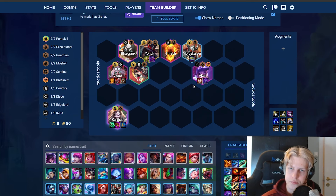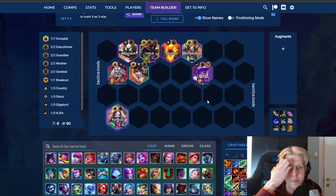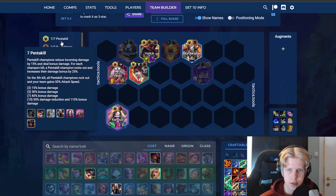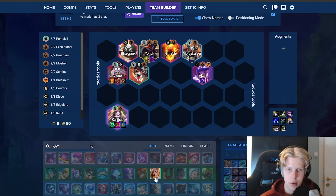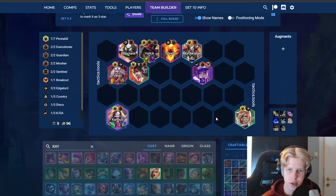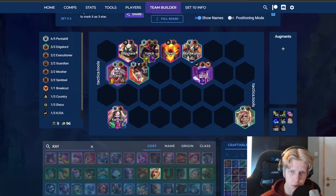That's pretty much it for itemization and units. For the headliner — usually the best option is a Pentakill headliner, because otherwise you have to play Olaf to hit seven Pentakill, which is not good. But if you have a Pentakill Spat, you can go for other headliners like maybe Edgelord for Viego.